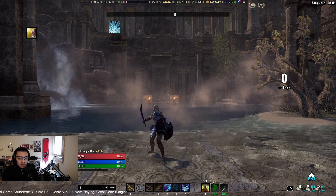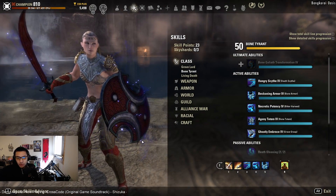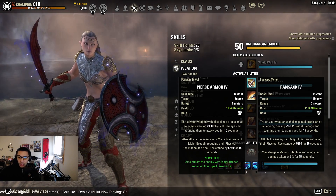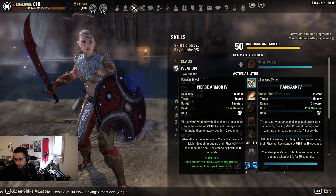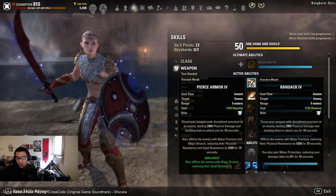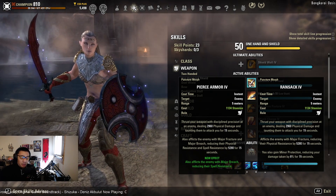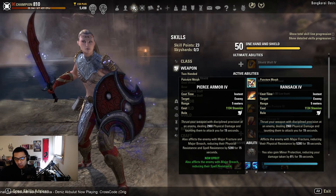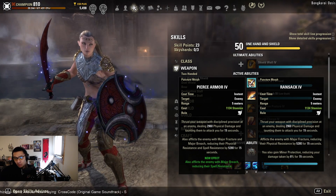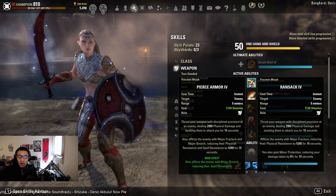Let's get started with our front bar — the sword and board bar. We have Ransack, so you can go with either morph of Puncture: Ransack provides minor protection and Pierce Armor provides major breach. Generally speaking, major breach is a fairly common debuff — healers can usually apply it via Elemental Drain — so Ransack is going to be a little better. You do have a class source of minor protection, but it uses magicka, so it might be more beneficial to run Ransack for the minor protection.